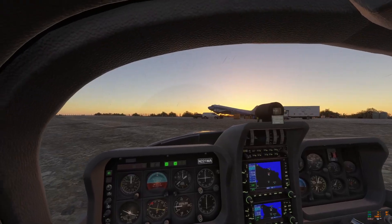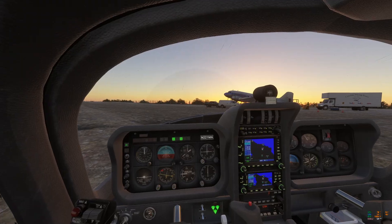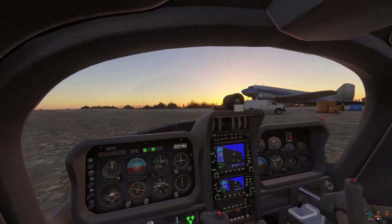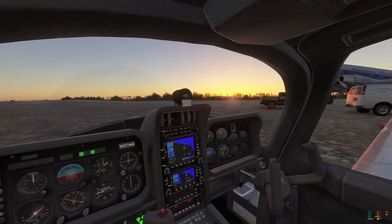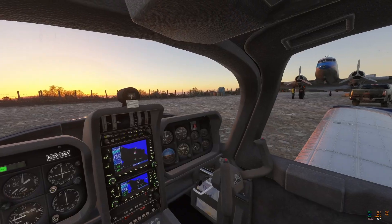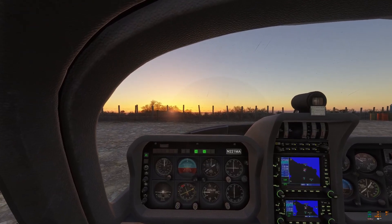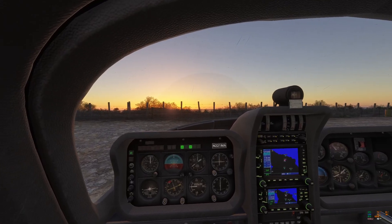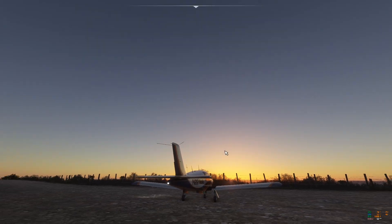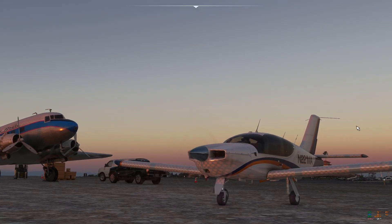I've also dampened my rudder sensitivity, which is wonderful on the ground. In real life a little rudder input and you'll feel it in the air, but on the ground it's squishy and does almost nothing under a certain speed. They need a way to make it more sensitive in the air and less sensitive on the ground — maybe they'll figure that out. Anyway, that's a little settings rundown — everybody's different so it's hard to give tips for your particular system.